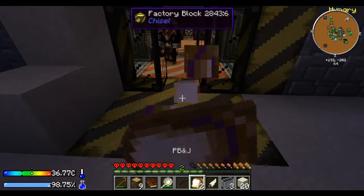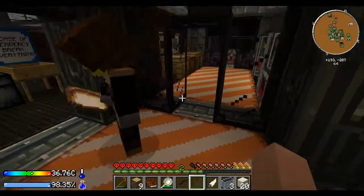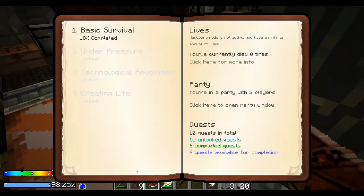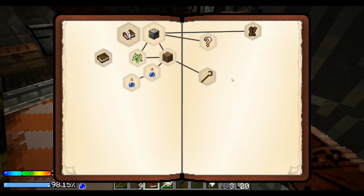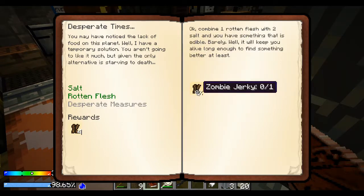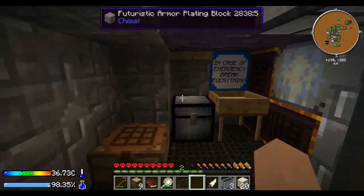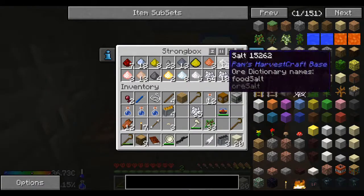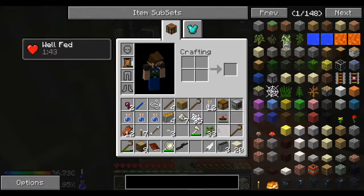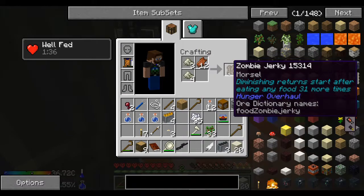I need my sandwich too. You've eaten your sandwiches already. Yes sir. Here, have a sandwich. Okay, let's get some questing done. Desperate times — we've got the salt, got the rotten flesh. Desperate measures — we can make zombie jerky. Where's the other fluid transposer? It's in — I got it. Okay. Zombie jerky is made by two salt and one rotten flesh.